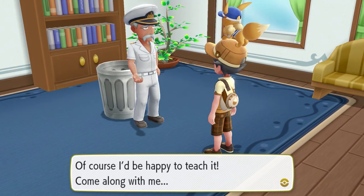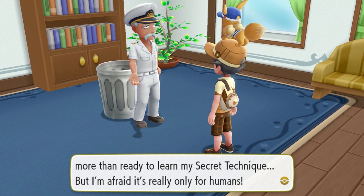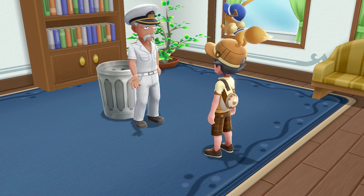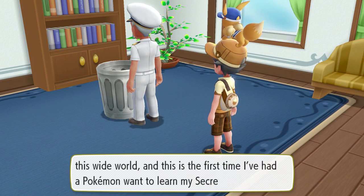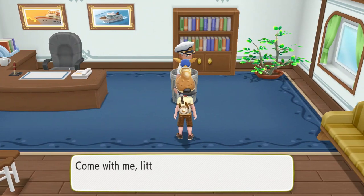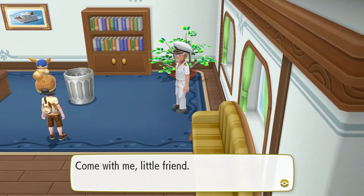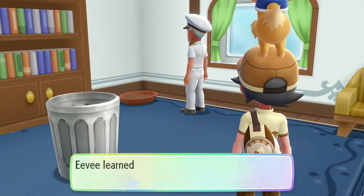The first move is on the SS Anne. It is called Chop Down, or Cut as old school players will know it. This one cannot be missed. You get the tickets to go to the SS Anne, which is in port at Vermillion City, and once you go on there and make it all the way to talk to the captain, he will teach Eevee or Pikachu — whichever version you have — the move, and then you can go on from there.